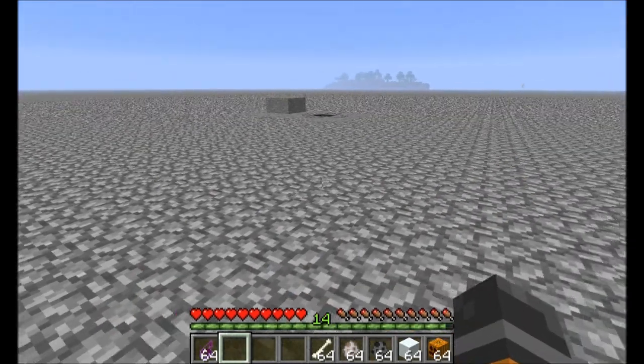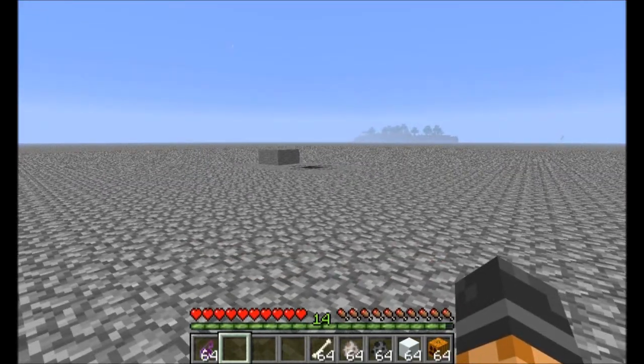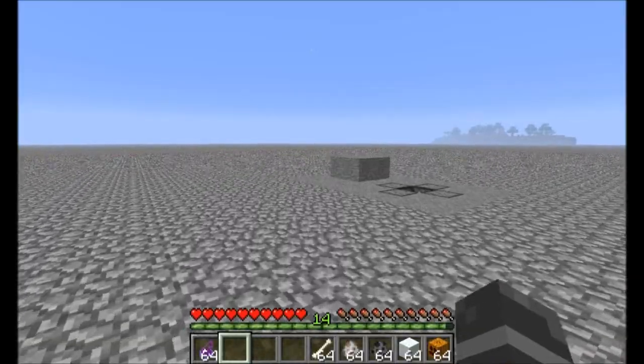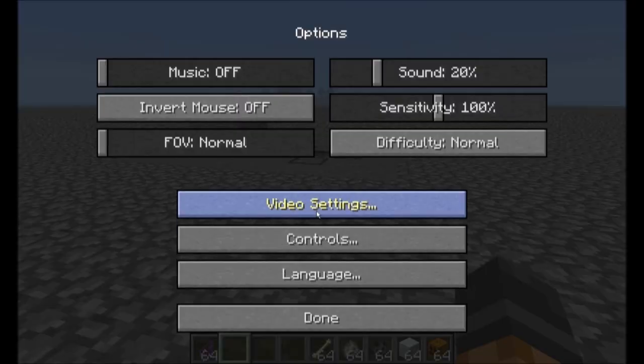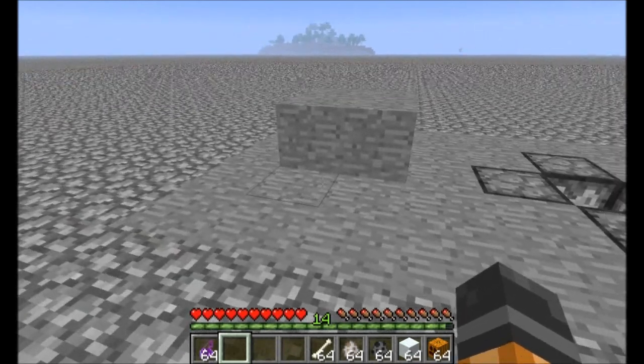Okay, my first test is a Hyperspawner with Silverfish Eggs and Poison and Damage Potions. Now, I have it on Normal, so we should get a spider spawning in there and setting it off. Keyword: should.